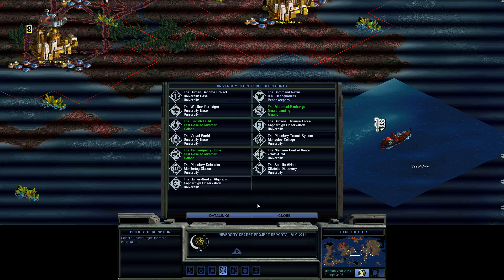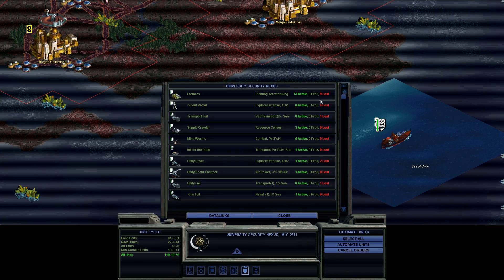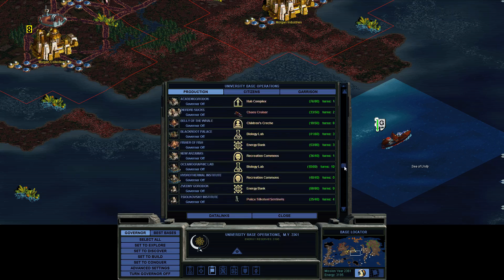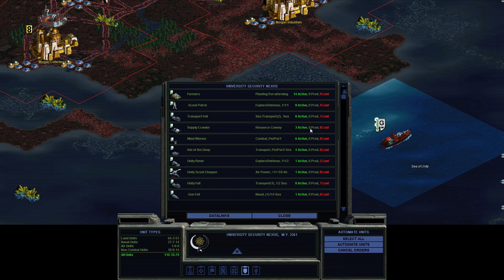No satellites yet. I've got 14 formers — probably less than one per base right now. In Civilization a common rule of thumb is one worker per city, sometimes even two workers per city, so I'm probably a little bit low on that. But I've been taking advantage of that secret project that lets us build terraforming twice as fast. I've got at least 20 cruisers guarding the seas so I think the naval danger is over, and I can focus on land forces a little bit more.